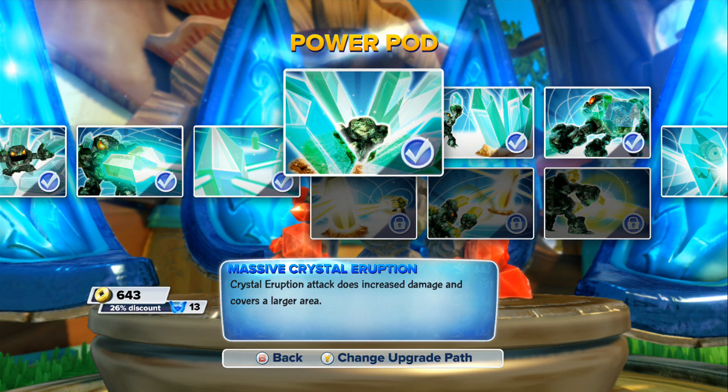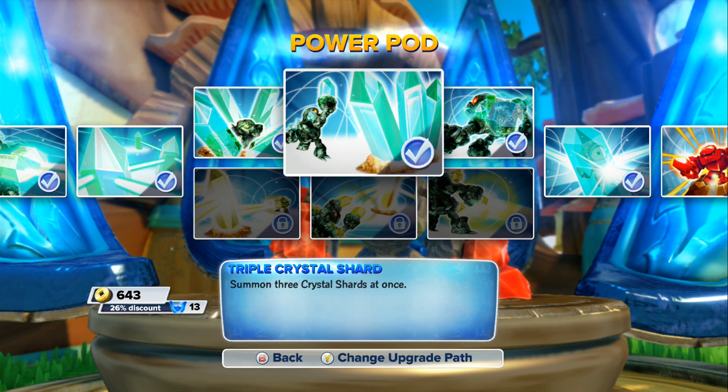Massive Crystal Eruption: the crystal eruption attack does increased damage and covers a large area. The thing is, with all my Prison Break — even my Hyper Beam Prison Break — I always choose the Crystal Ear Pad because it's the best. Everybody knows that: Crystal Ear Pad all the way.